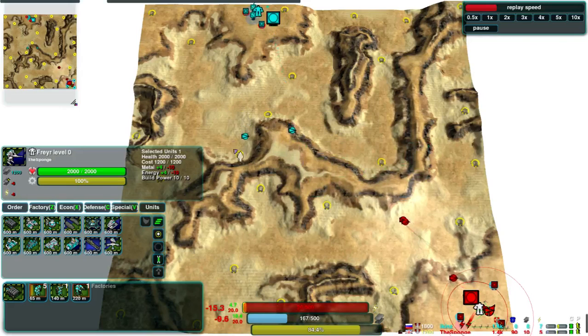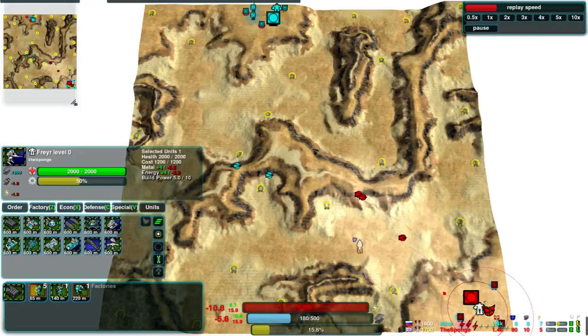Ickens' Glaives are a bit further advanced and they'll meet somewhere in the middle still. It also means that the Sponge is slightly ahead on Metal so far, because he's been quicker to take those points.